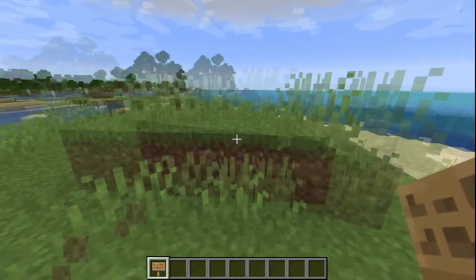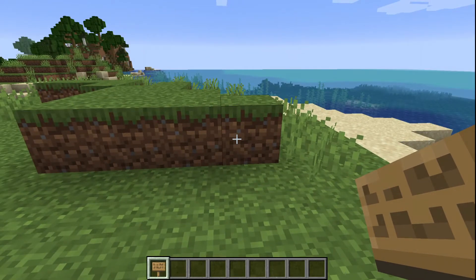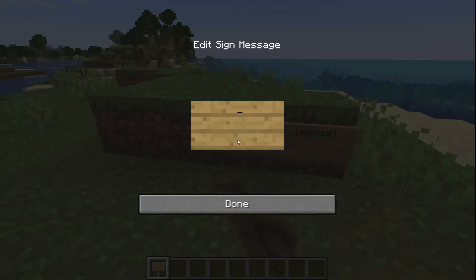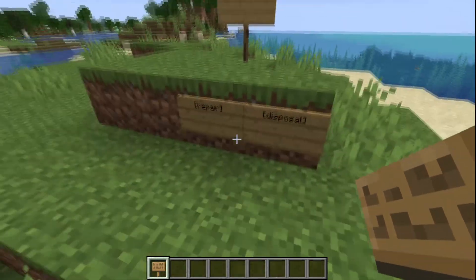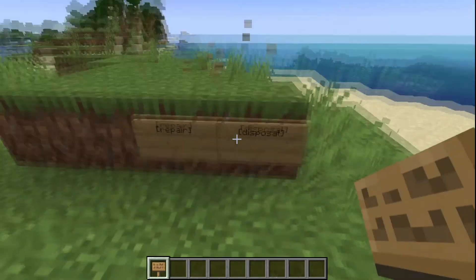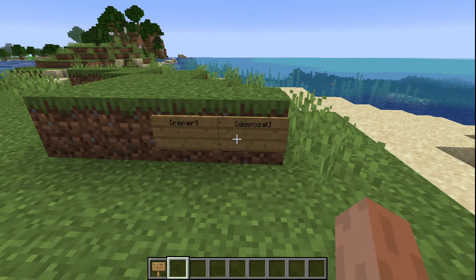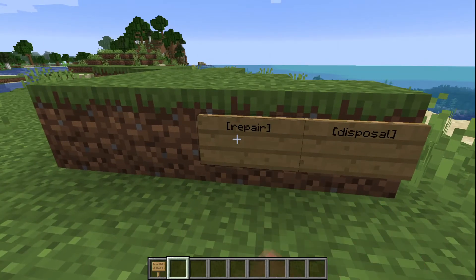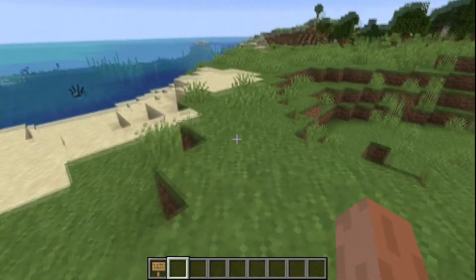The final thing to mention is signs. You know when you're in a server and you see a sign that says 'Disposal' or 'Repair' — those are EssentialsX sign commands where you right-click to dispose of items or repair them. Those aren't working at the moment, but we'll fix that in the config.